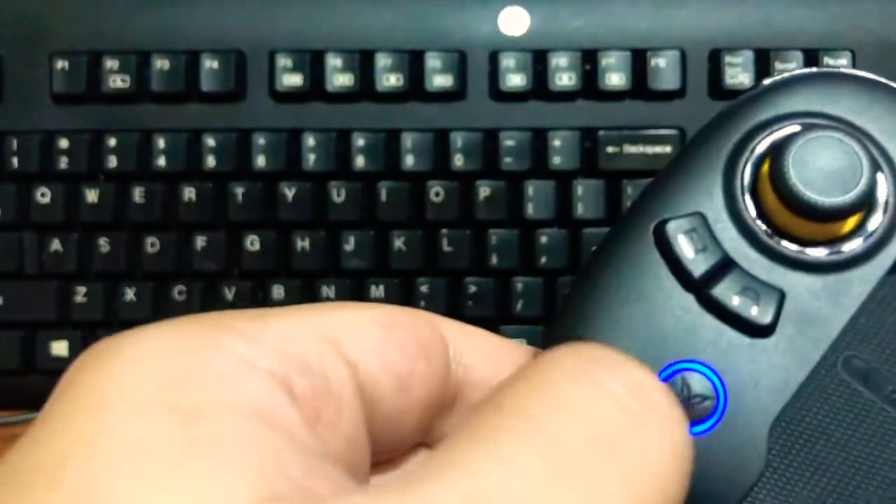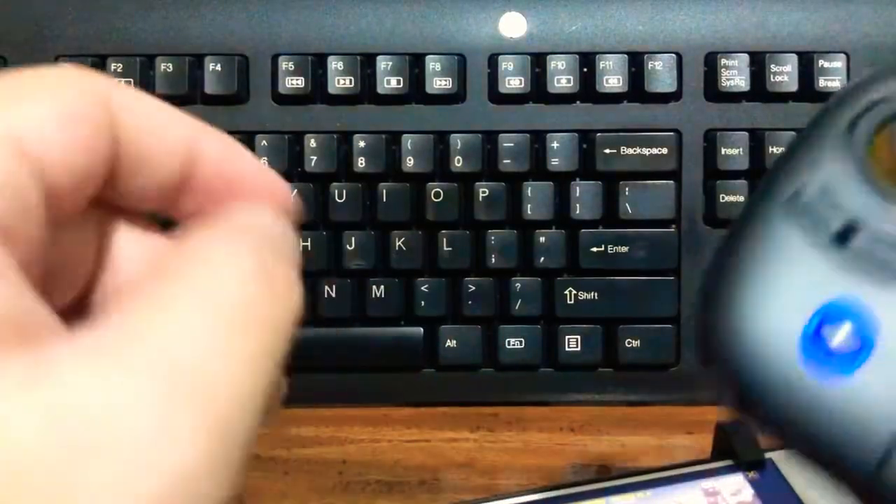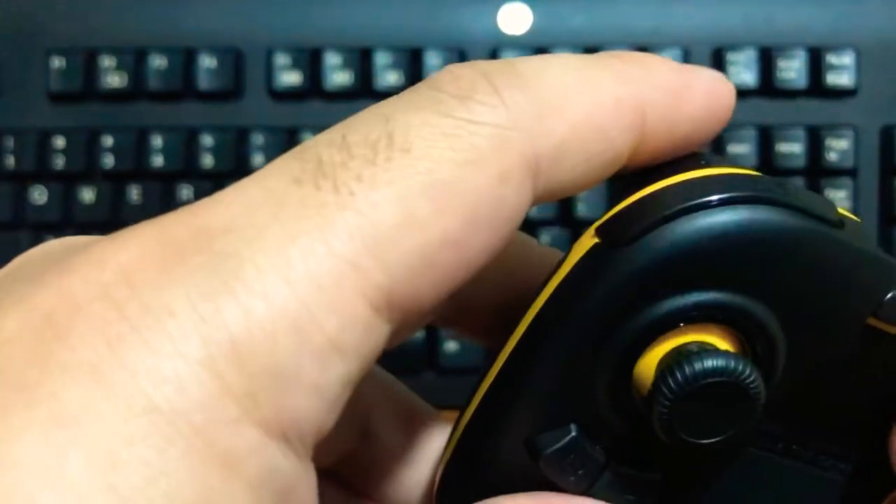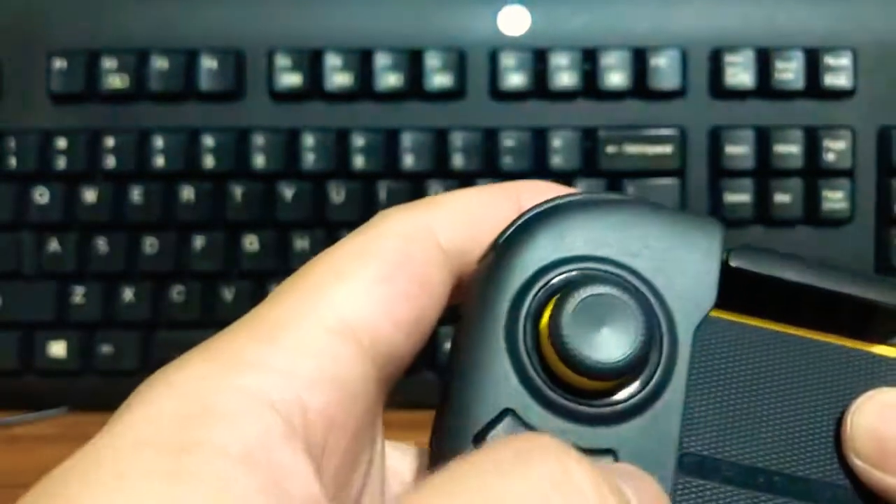You have an LT and LB, and that's it. You also have this home button. It has a few combo button presses — like you can press the trigger plus A or B for a different button.